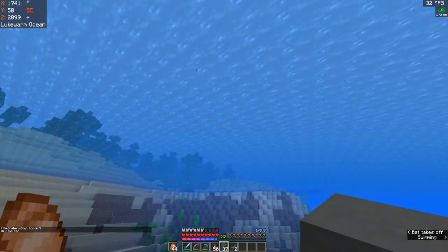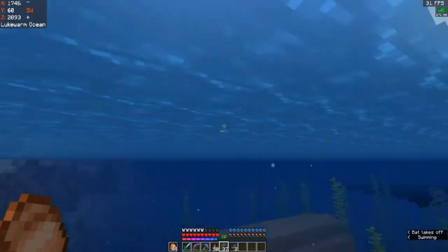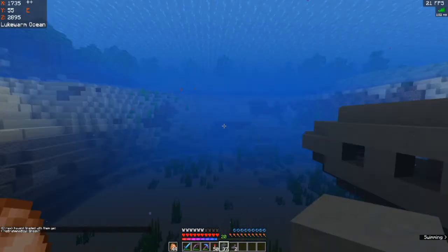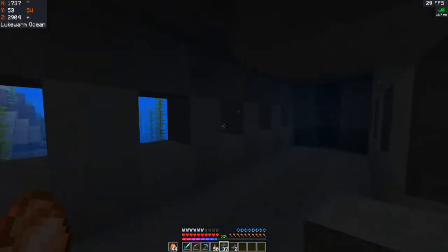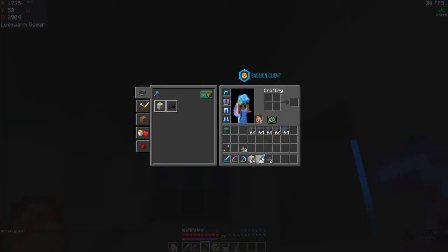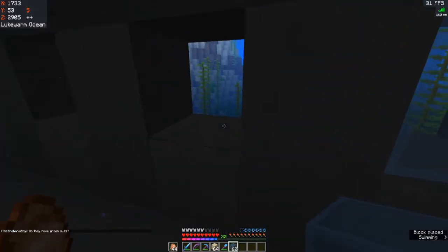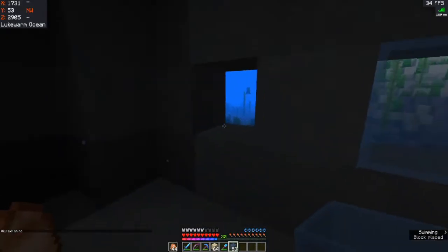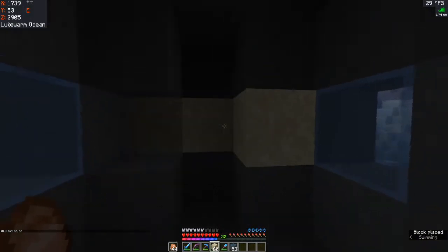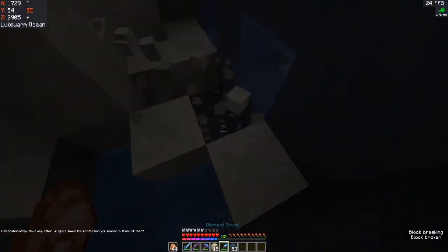The submarine shell is done. I haven't done the bit that comes up and I've got to put in the windows, but I'm going to drain the inside first. I'm going to fill up the holes with glass just like that, and then use sand to drain the insides. Let's hope I don't misplace one.